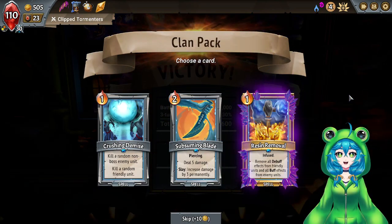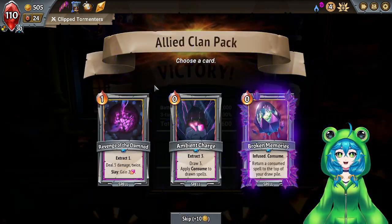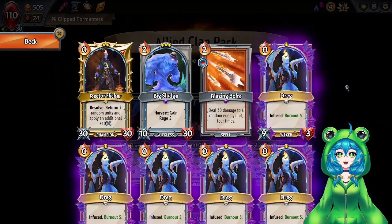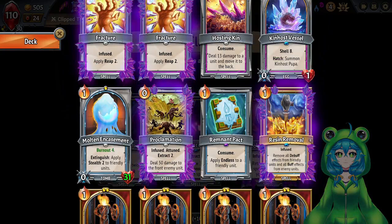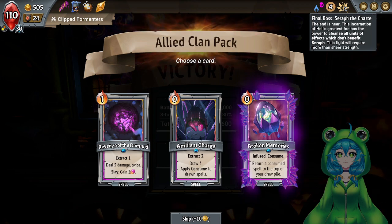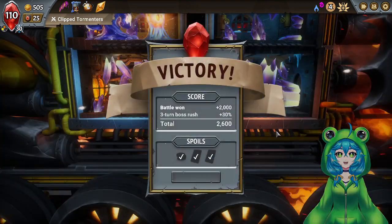I think subsuming blade is too late — I would have wanted that a lot sooner. I think removing debuffs is generally nice. Return a consumed spell to the top of your draw pile — do I have consumed spells? Hosting Kin, Remnant Pact. I think I'll take it.